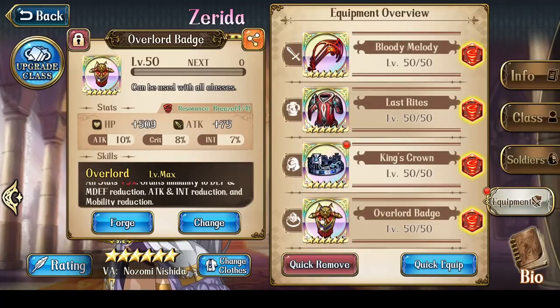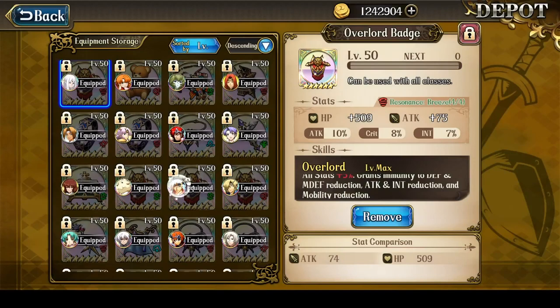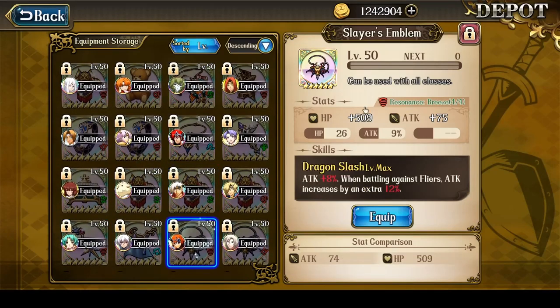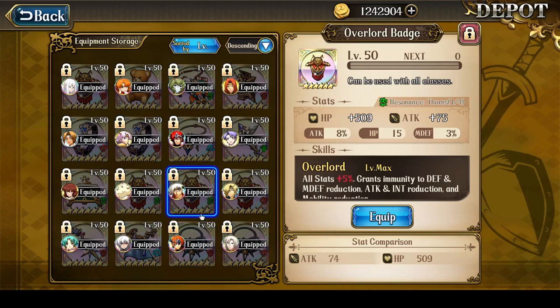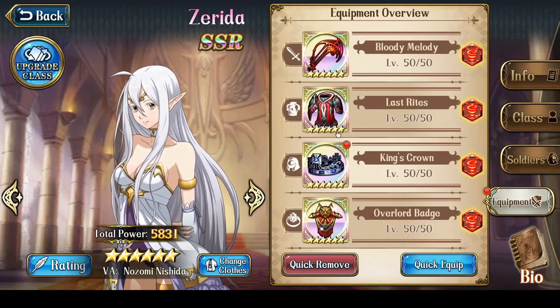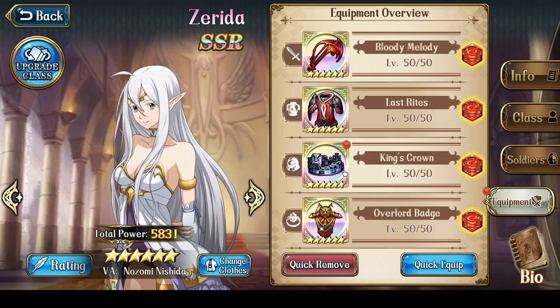For the accessory, you just want one that increases both hit points and attack. The ideal one is probably Overlord's Badge, because it does an additional all stats plus 5%, which includes hit points. If you don't have Overlord's Badge, Slayer's Emblem is a great option because it does hit points and attack. Lone Star Armlet could work, but the attack and defense increase will not apply at all in this fight, so you'd be missing out — which is why Slayer's Emblem or Overlord's Badge are the superior options.